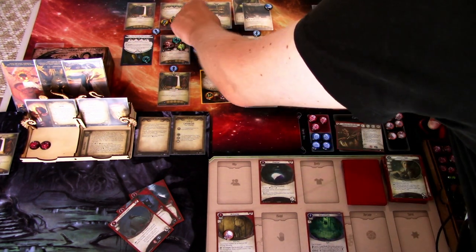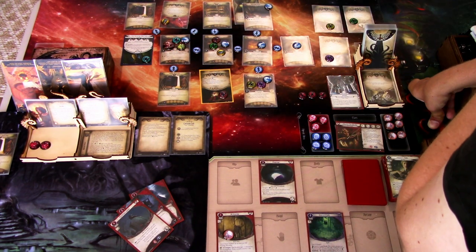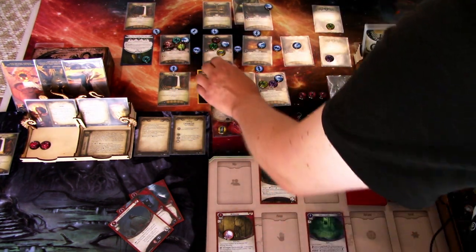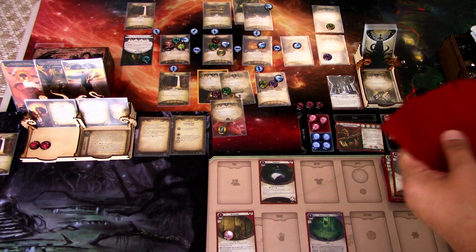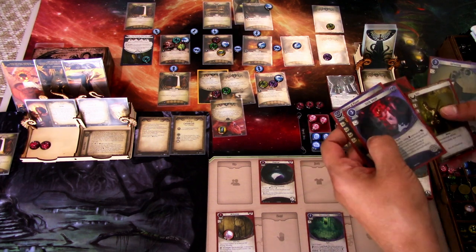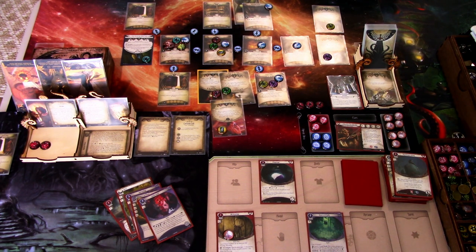Enemy actions — enemies move toward us. We ready up, discard our hand, draw five new cards, and gain a resource. We pulled the Promise of Power — we have a chance next round!